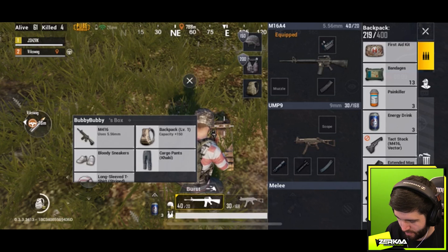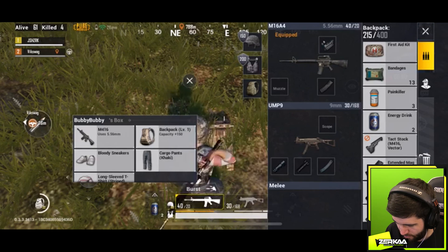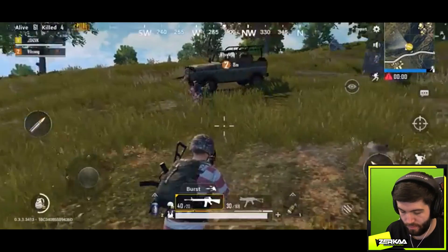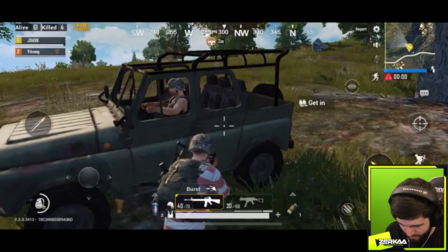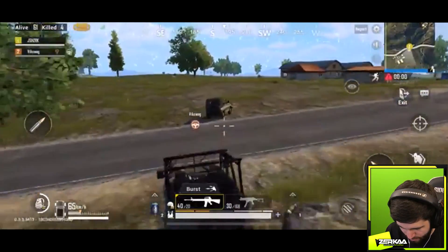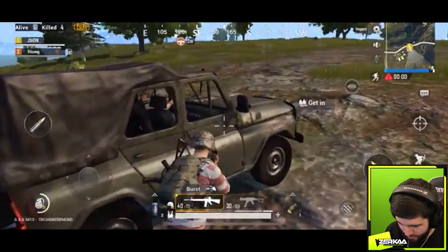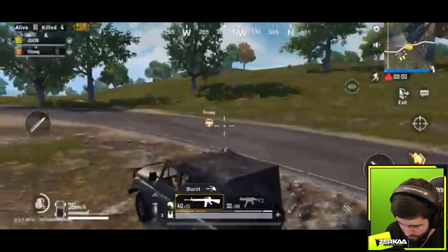Just one energy drink. First aid gets you to 75%, bandages also take you to 75%, just slower. Get in. Switch to this car — it's got a bit more protection and more fuel. Look at that back protection — we'll get people from behind. The new drive-by mobile!